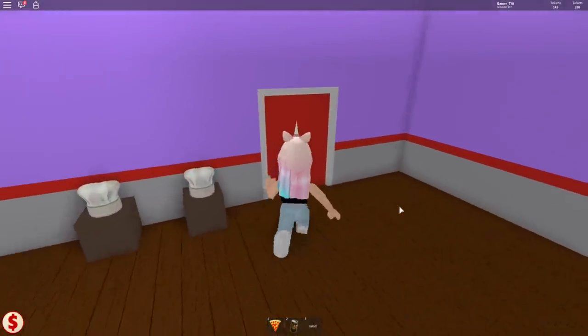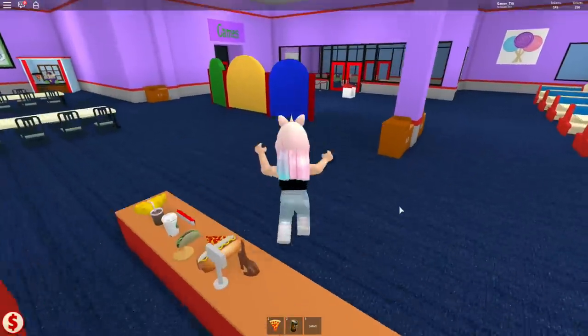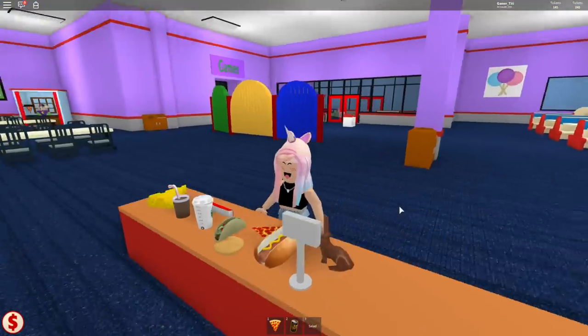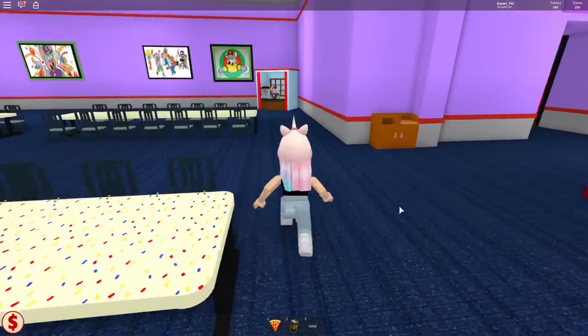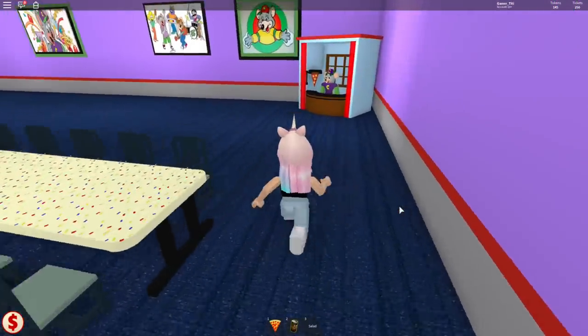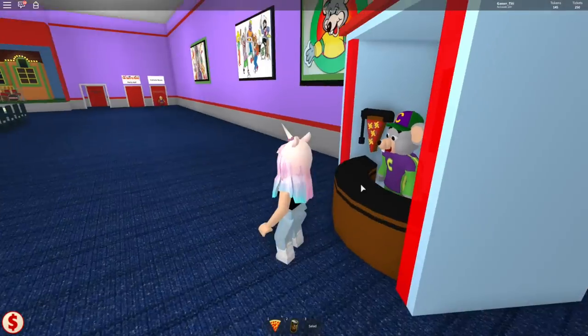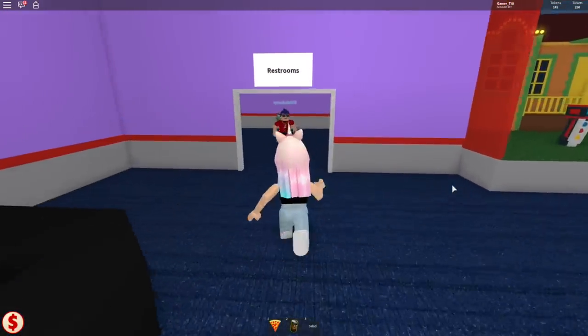Oh, you can put a chef hat on — that's cute. And here are all the tables to have a party. Oh, look at all this food. I wonder if you can really buy all this food here. There's a chocolate bunny — so random. Oh, we have a little booth here with Chucky.